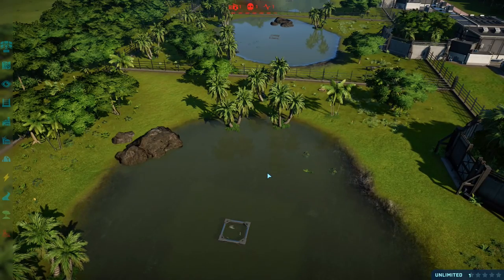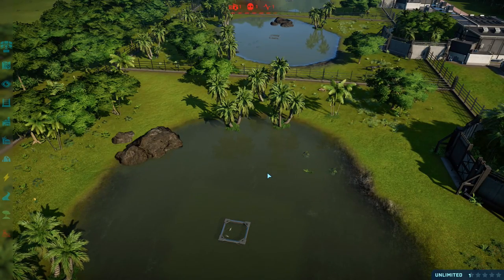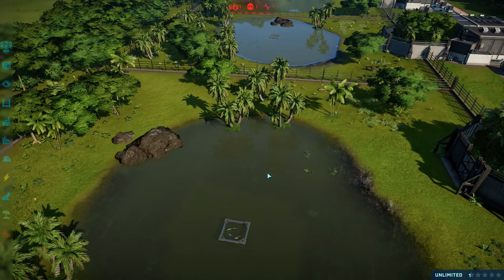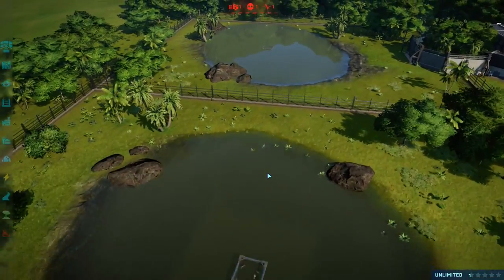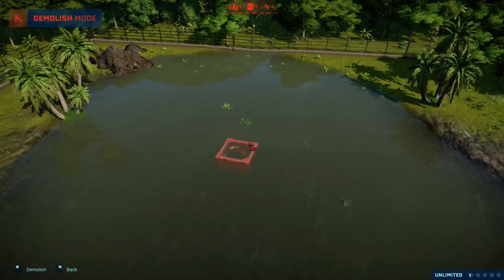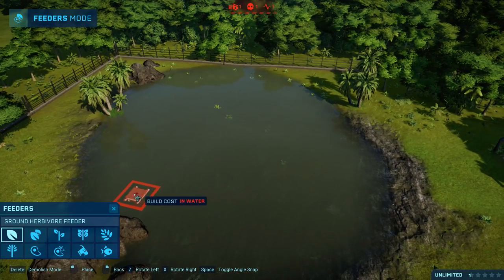Now they don't require this fish feeder; it doesn't really do anything special. It's basically a meat feeder in the water, but it's cool, right? Thematically it's appropriate, and if they have a meat feeder and a fish feeder, they will at least prefer the fish feeder. So if we go into our enclosures you can see here in the feeders — it's there. It's just a little adorable fish icon.